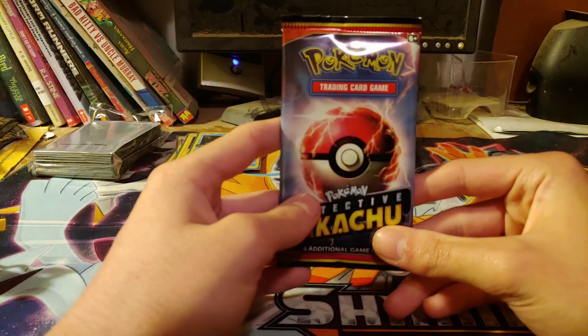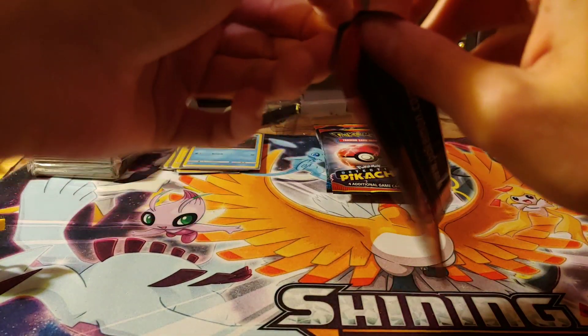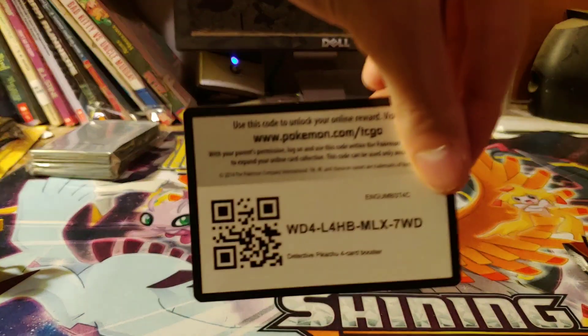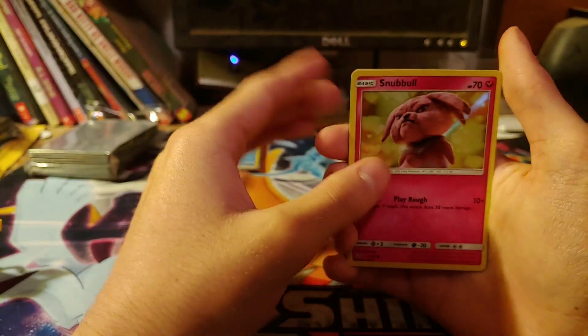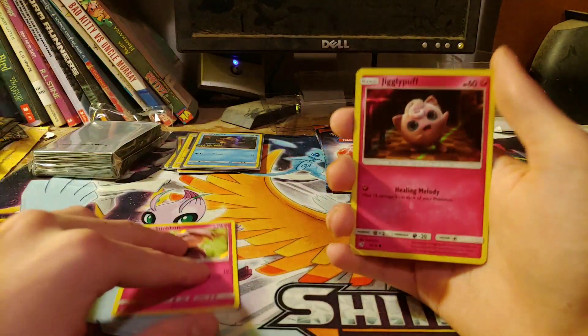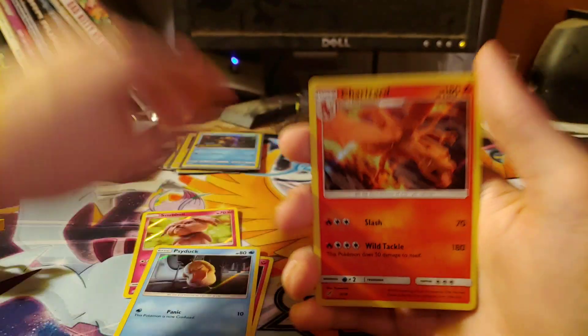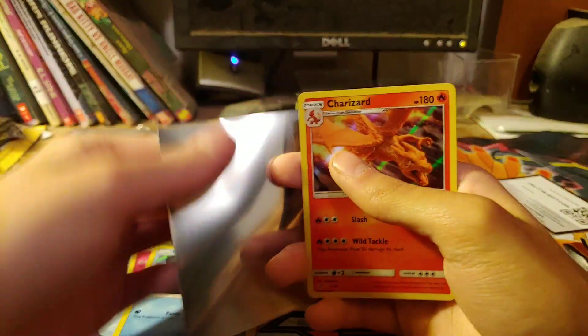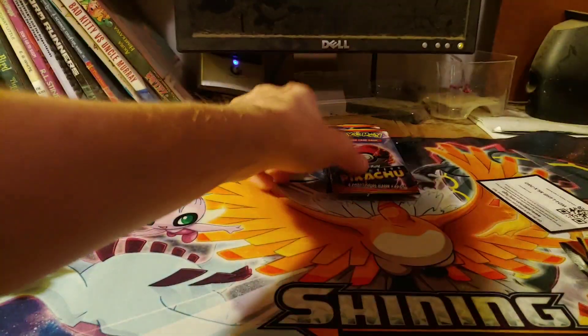Let's get to opening up some Detective Pikachu. I have not opened this in a long time. Here's the code card — did not know they even gave code cards. It's only four cards: Snobble, Jigglypuff, Psyduck, and one of the best holos to get — a rare holo. I won't be sleeving every holo card just because there are so many of them in this set.